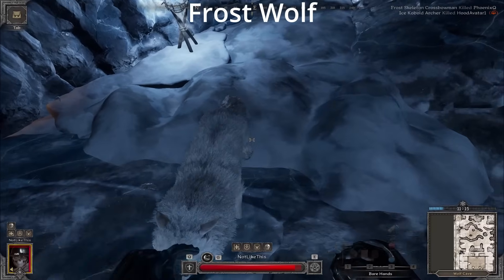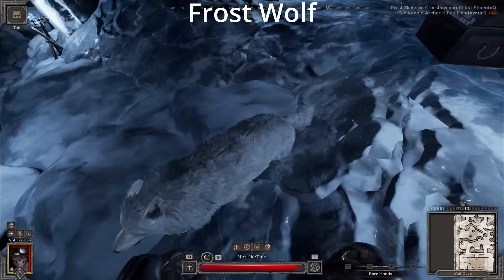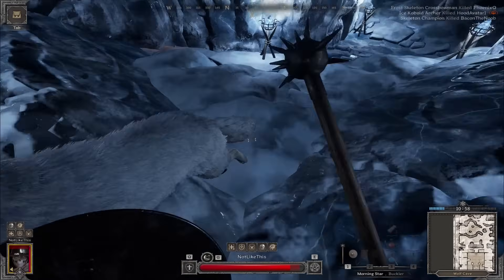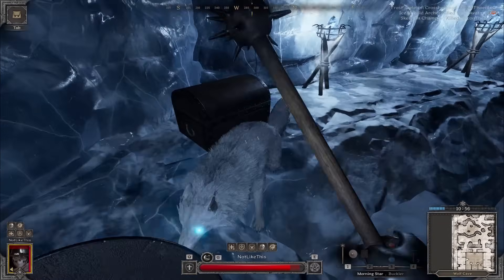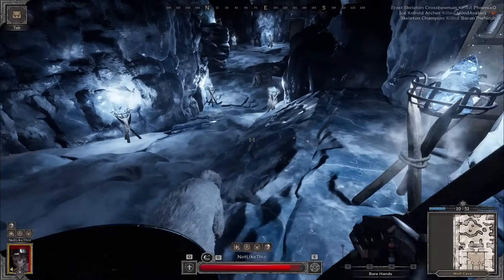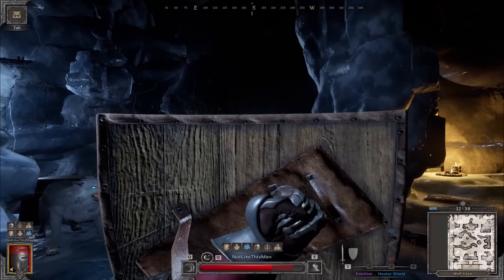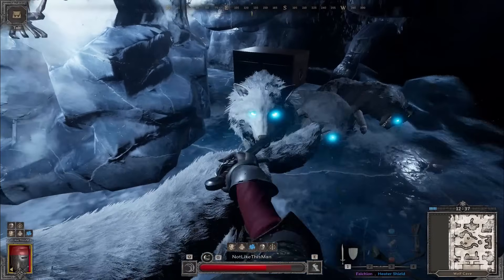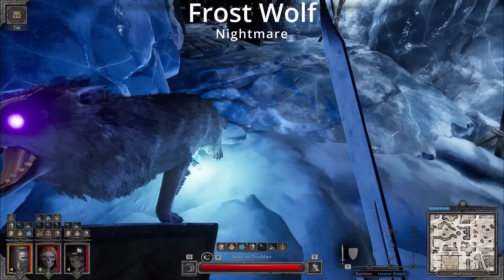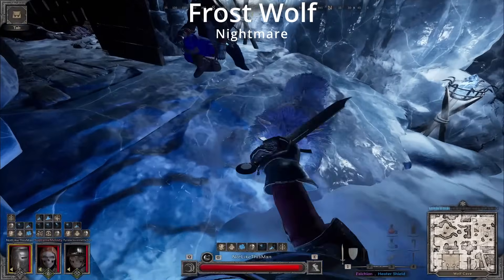The Frost Wolf actually has a few attacks, but to simplify: he has a short-range bite with decent tracking and a lunge attack. You can use the same dodging pattern as the Demon Dog by just circle strafing around him. These guys are pretty easy alone, but become more dangerous with groups of mobs. Keep in mind they are pretty quick, so if you try to run, they might be able to catch you. Be careful blocking the lunge, because the attack will often go through your shield if you're too close. The Nightmare version gains a dash attack which he can chain off of his other attack. Even in full plate with weapon and shield out, I'm able to sidestep the attacks, so you should be able to as well.